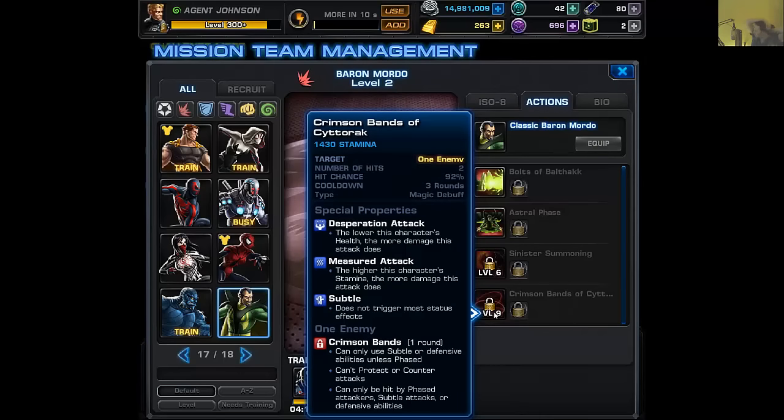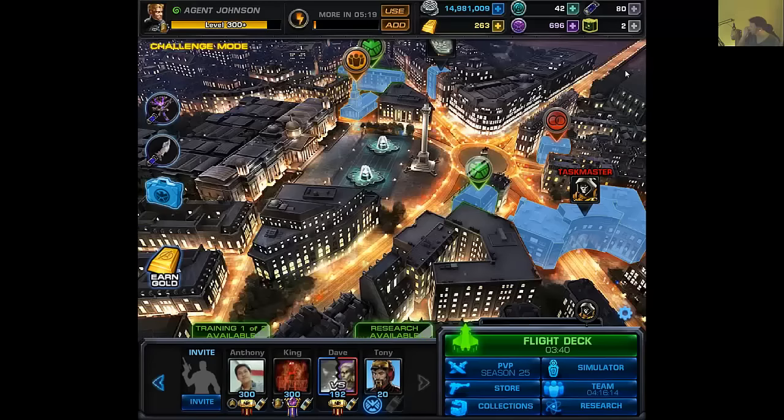He also has Sinister Summoning — we see this when we fight Mordo in a lot of fights, and it can be made a quick action with the right ISOs. Chaos Shot and Breakdown feeds his Bolts of Balthak very much, since it is one enemy. If you have a flanked scenario and run the lunacy to set up the straining and have him do a six and a one on somebody, that will likely be huge damage. And there's the Crimson Bands of Cyttorak — it's subtle, kind of like being force caged by Invisible Woman. Can only use subtle or defensive abilities, can't protect or counter, and can only be hit by phased or subtle attacks. Imagine how the lunacy works with this: if you ran him with Null and the lunacy, the lunacy removes subtle from everything, meaning Null can preemptively counter subtle actions. So if you force somebody into using subtle actions by phasing them, Null will still be able to hit them. I'm going to do a dedicated video on the lunacy.